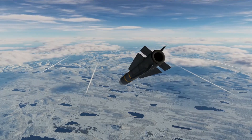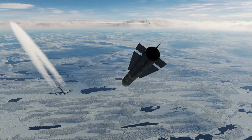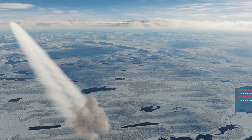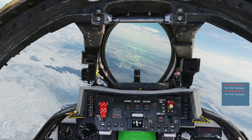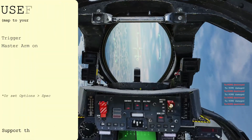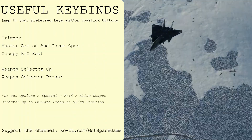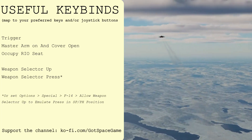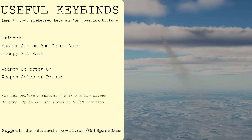Fight's on. We have a bandit — Tu-95, 12 o'clock, 16 miles. Bandit is down. Bandit is down. That's six kills for six missiles. The chance of a kill will decrease to around 50% if you're firing from maximum range. I've been Dan. You've been watching DCS and 3 or less from God's Base Game. Massive thanks to all my Ko-fi supporters, and if you found this useful, please share and subscribe to the channel.